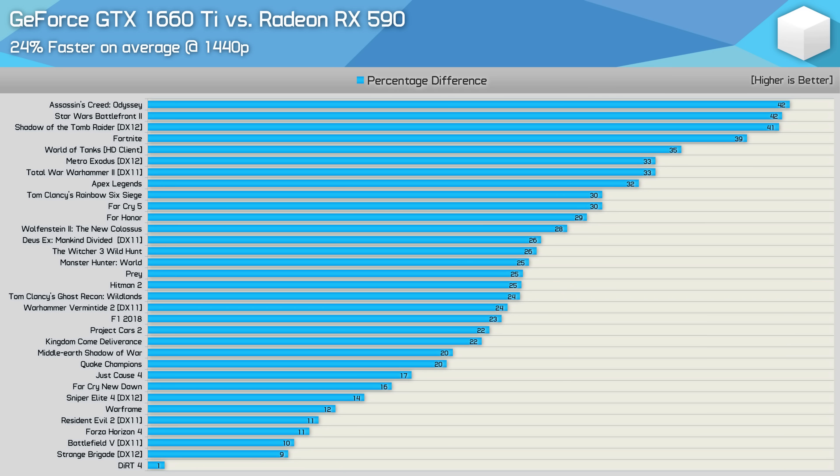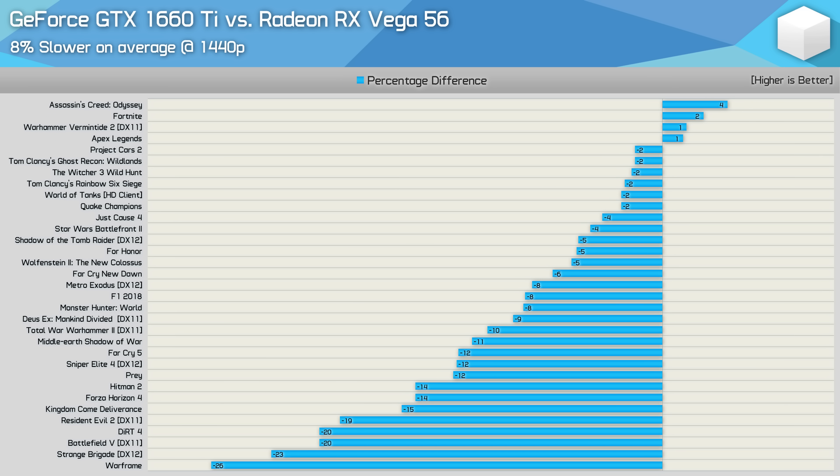The performance margin is also much the same for the Radeon RX 590 comparison — previously we found the 1660 Ti to be 25% faster, now it's 24% faster. The margin versus Vega 56 remains exactly the same at 8%, though we do see a few examples where the GTX 1660 Ti was significantly slower, in titles such as Warframe, Strange Brigade, Battlefield 5, Dirt 4, and Resident Evil 2. That said, the 1660 Ti was a bit faster in Assassin's Creed Odyssey, Fortnite, Vermintide 2, and Apex Legends.